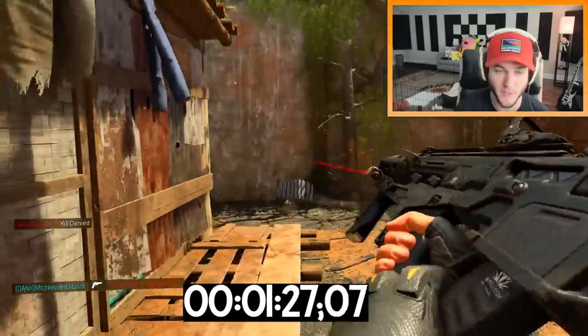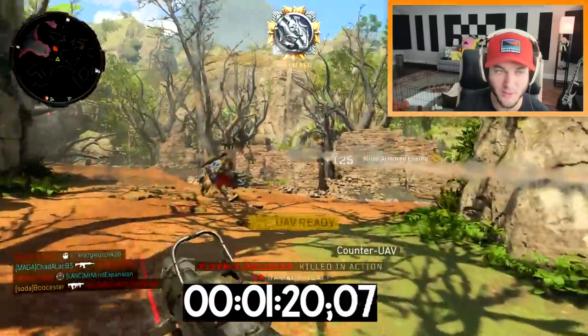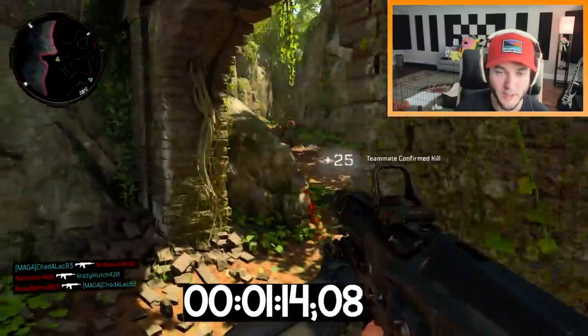I noticed that for a lot of weapons you unlock quick draw a lot later than you typically would in COD games, which is interesting. I think they did it on purpose because they realized how effective quick draw can be — for some guns you get it at level nine, which is ridiculous. For this one it's five, that's not too bad. I want to shoot down the UAV. Boy, I don't have a lot of time.